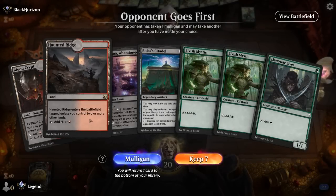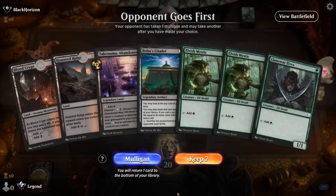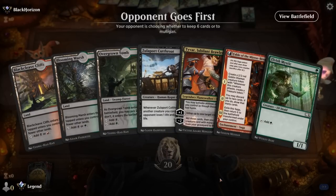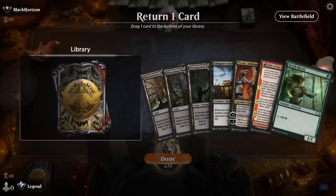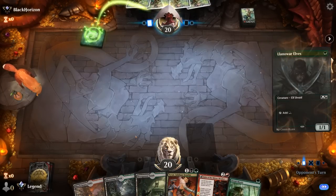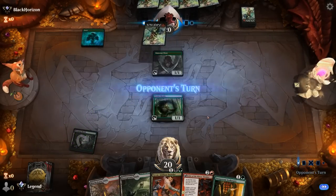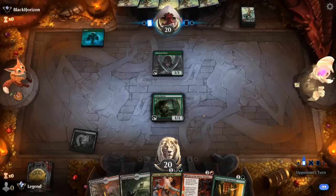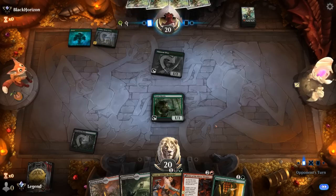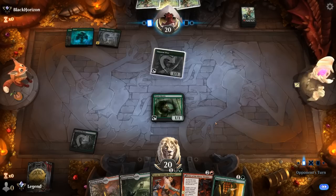We're on the draw. This hand would have been keepable with green mana — triple Elves ramping into Citadel — but as is, we can't keep. Okay, this is better: Mystic into a turn-two Fable. Probably don't need Cutthroat as much. Opponent also with a turn-one Elf, so they're on Green Devotion. It's going to be an interesting matchup — both decks accelerating their mana early on.